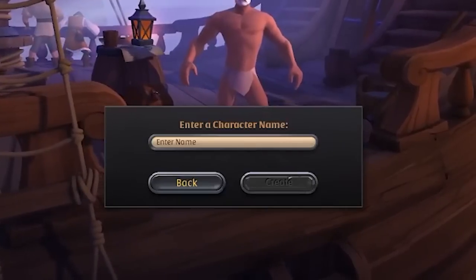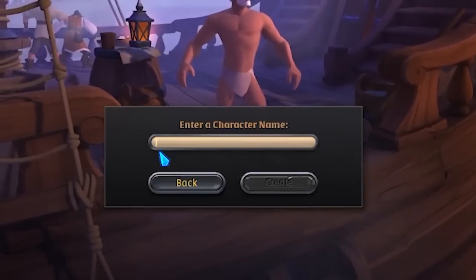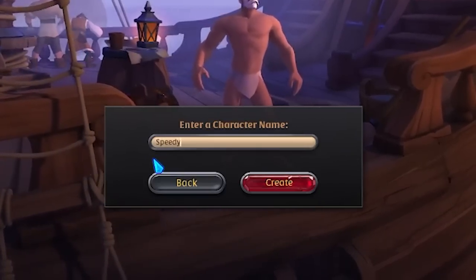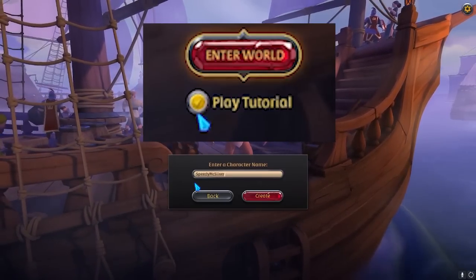But for real, you do need to have a good name. For this run, I'm going to choose the name Speedy McSilver because we need to make our silver really, really fast. Make sure you check Play Tutorial, and let's get into the run.